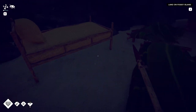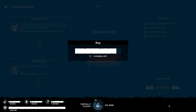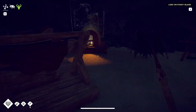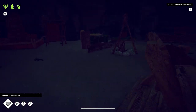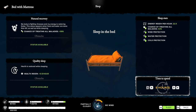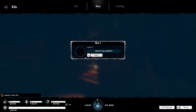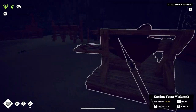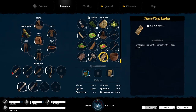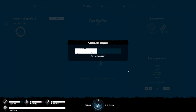I got a bed with a mattress now - it's pretty sweet. Sleep for one hour. Take that pot and extinguish. How do we make this thing? In a... oh, we don't need a workbench, just with our hands.